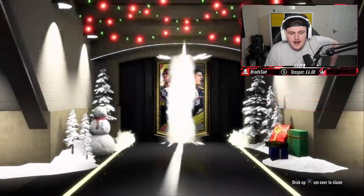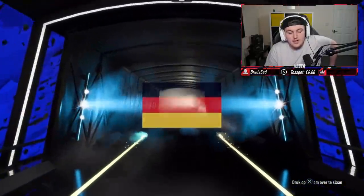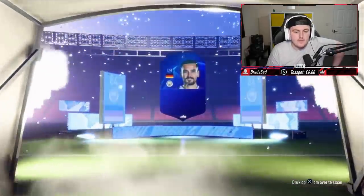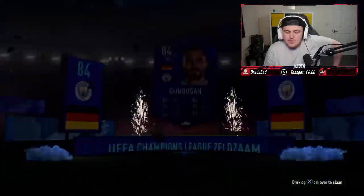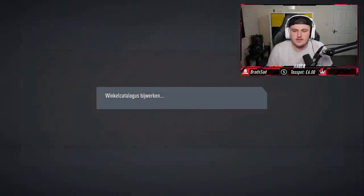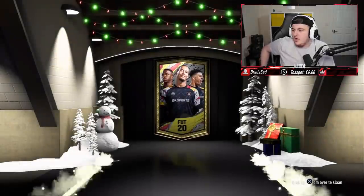Let's see if we can get something good. We've got a walkout UCL but it could be a fake walkout. 84 is a fake walkout, but 84 is still all right - 84 and a couple of 83s. Second 55k pack now - can we get a real walkout or another fake walkout? Another fake stupid walkout, not even a board. That is exactly what you want to see from a 55k pack, EA.